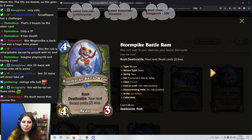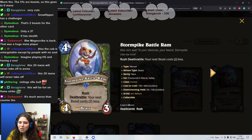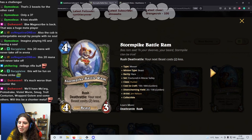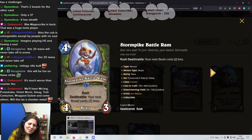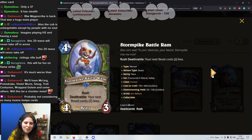Next card: beautiful art on this one — the Ram. It's a 4 mana 4/3 Stormpike Battle Ram. Rush. Deathrattle: your next Beast costs 2 less. Not this turn — it can be whenever you want to play the Beast. I actually really enjoy this — not as good as Fishy Flyer but still pretty decent. If there are quite a few Beasts in the meta, this could be a really good way to cheat out certain Beasts. Violet Worm's back — imagine this dying and then on turn 6 you can play a Violet Worm! And wait — Proto Drake's back too! I actually quite like this, I think it's a 3 star card.